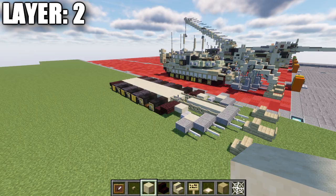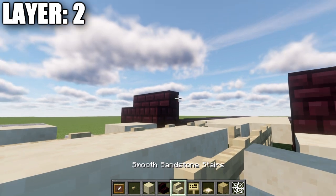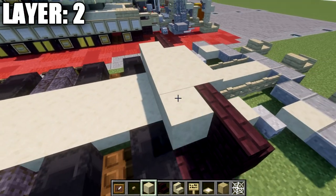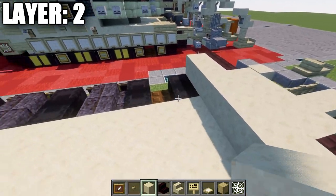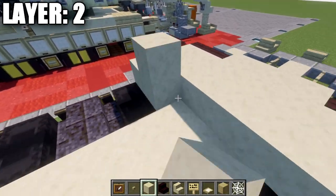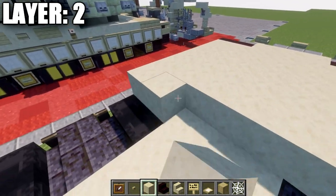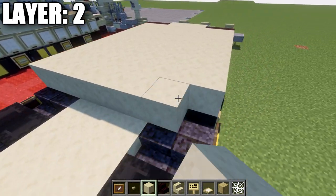Moving on to layer two: we're going to place down two narrow brick stairs on top of the two narrow brick top slabs. In between those stairs, place a row of three sandstone upside-down stairs. After that, take smooth sandstone and place down a row of seven going across. We're going to do a second row going across, followed by rows three, four, five, six, seven, eight, nine, ten, and eleven rows of seven going all the way across.